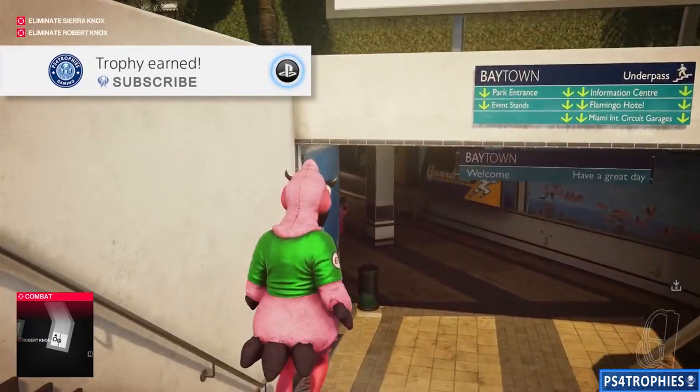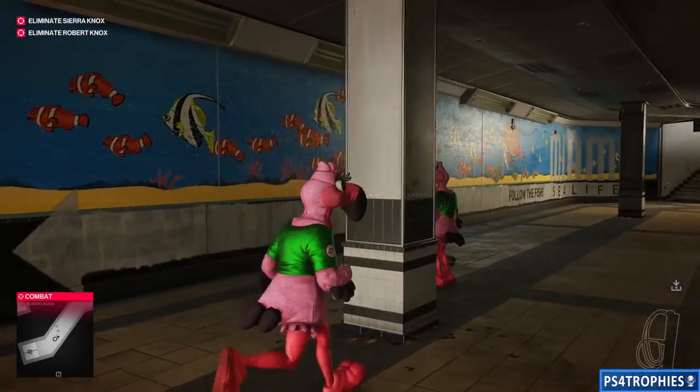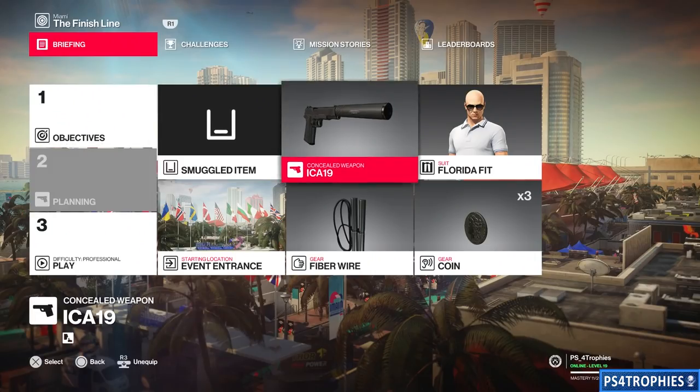Hello everyone. I'm going to release the pink army and earn the pink army trophy. Doing this in Miami will turn a lot of the people into flamingo mascots — it's kind of funny. It's a great little end to this easter egg, which is tied to the thorough demonstration feat.